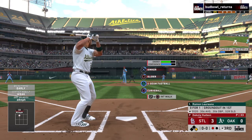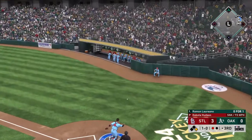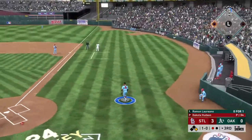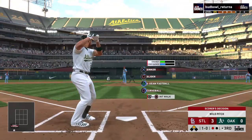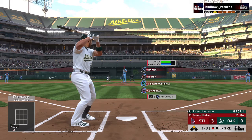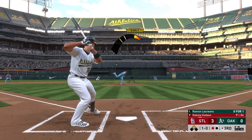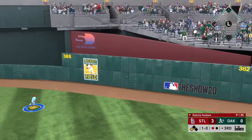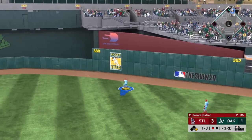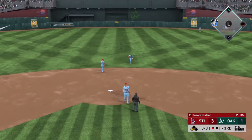Now batting, number 22 — that will bring in Ramon Laureano. Pretty nonchalant that time by Molina as that pitch gets away, and that will hurt as the runner will move into scoring position now. Runner at second here with one man out. There's a shot out to right center field — and the runner scores from second as they cut into that deficit. It's now a 3-1 ball game.